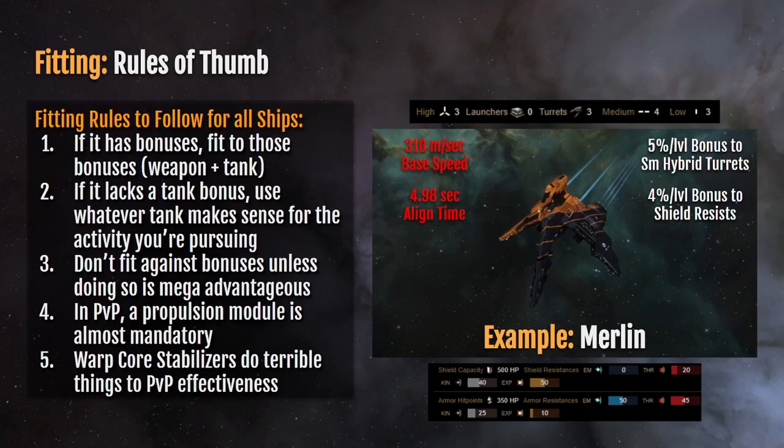The Merlin is a great place to start if you want to try fitting, especially for PvP. If your character started as Caldari, you can pretty much fly this ship right now — you just need to train up your basic fitting skills. I recommend checking out the EVE University wiki for a list called The Magic 14, which I'll link in the description. I also have a video in my list called Core Skills — you should watch that video immediately after this one.